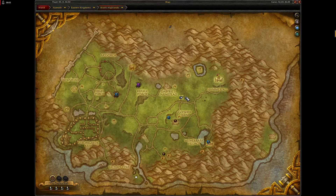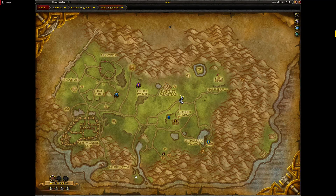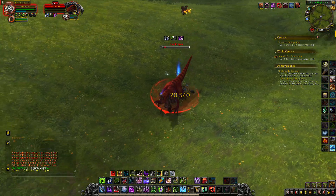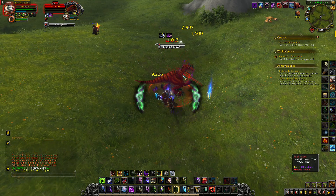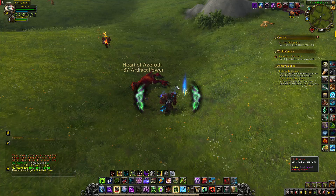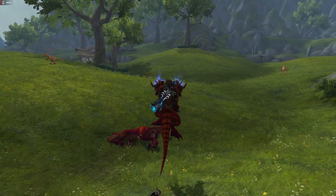Skull Reaper is another rare that can drop a mount. It's located here. It has a lot of HP, so maybe you should bring a friend. This is the Skull Reaper mount that drops — the Menacing Red Raptor.